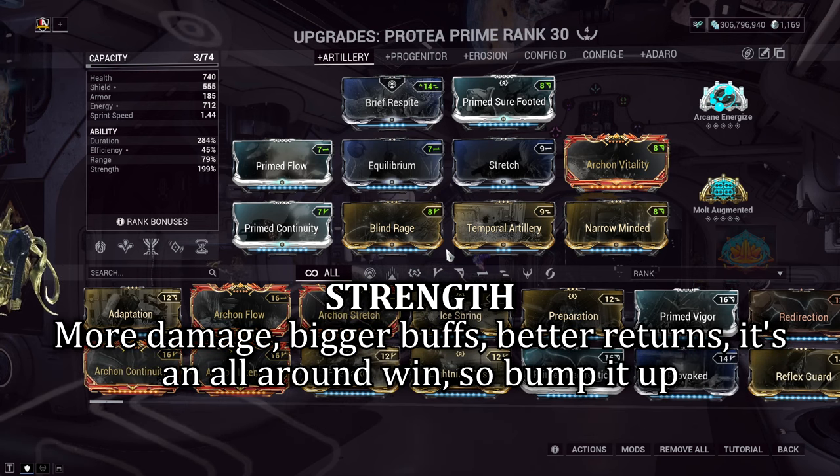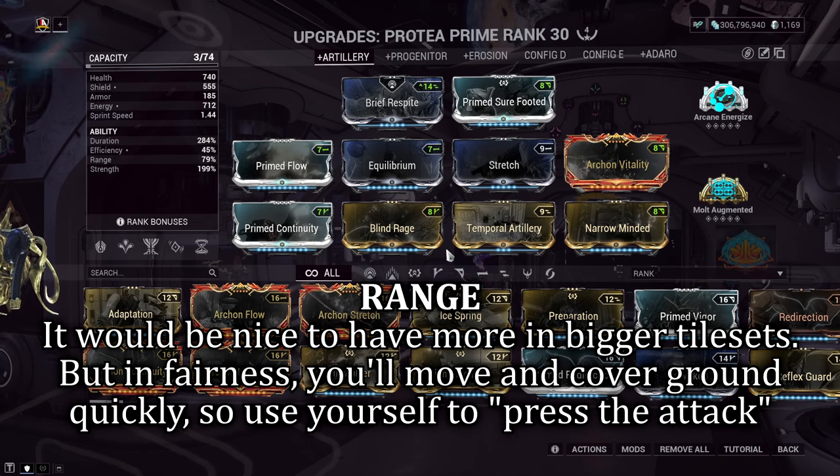Strength pretty much follows duration — bumping it up increases your damage output and the buffs you receive. Range is definitely important but not a major focus. A little more range helps in larger tile sets with enemies spread out, but keeping range close to 100% is the call, or hurting it a little can work too, as shown in this build.